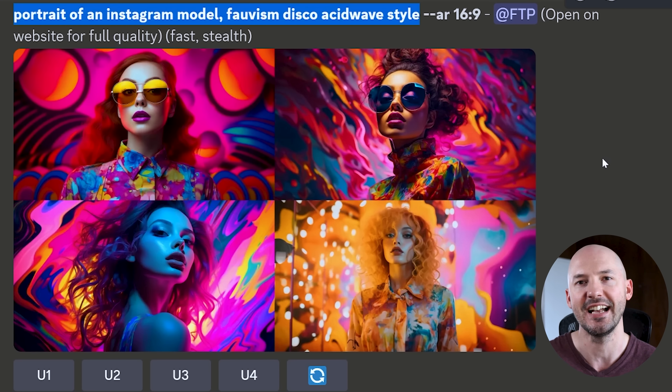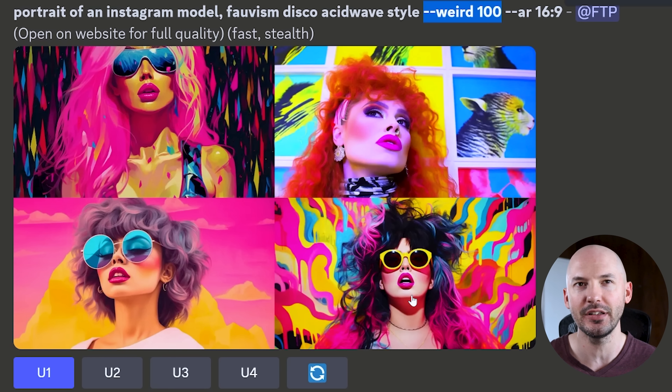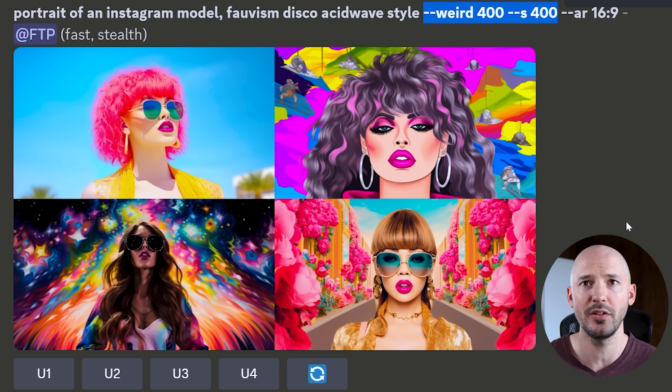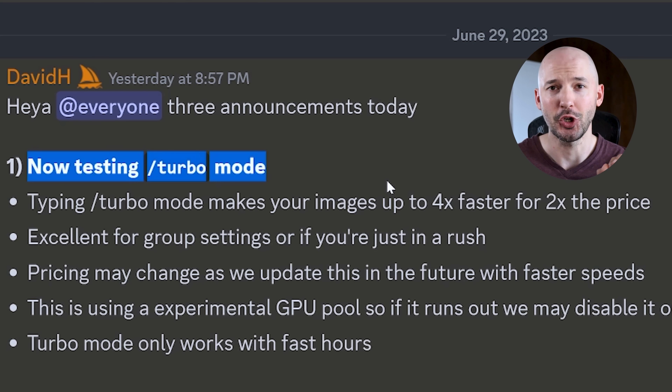Let's see how it does with humans. Portrait of an Instagram model, fauxvism, disco acid wave style. If you want to know how I came up with that combination, you can check out my free PDF in the description — it has 200 aesthetics that I generated back in version four, but I still consult it to this day for inspiration. These are pretty cool, but check it out: when we add weird 100, look at number one and look at number four. I don't think it's impossible to get those generations regularly, but you'd have to be pretty specific in your prompt. But now with just a dash of weird, you're able to get them much more quickly, all from the same foundational prompt. Number two is a little too weird. Weird 100 S400 — honestly, I don't think there's any rhyme or reason to this. It's just fun to play with.